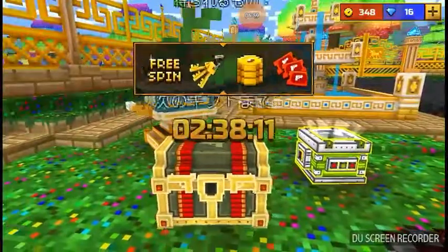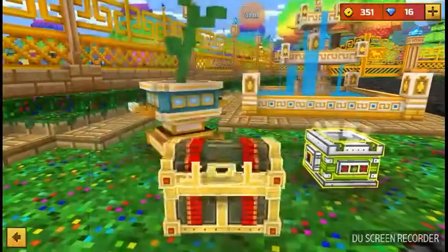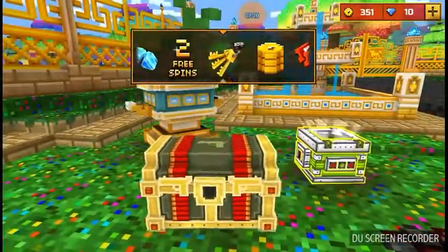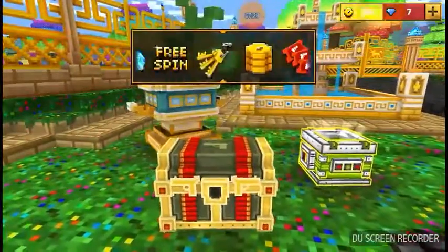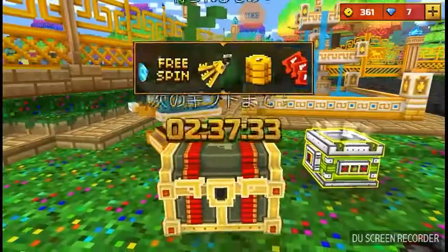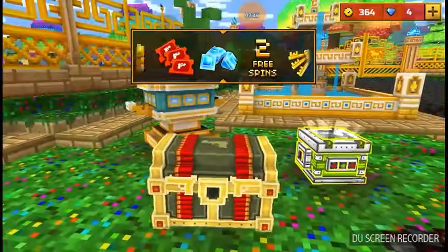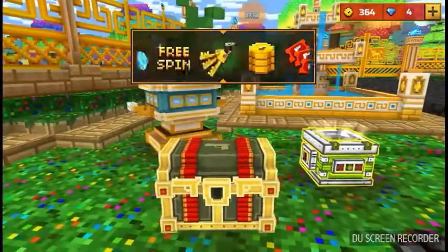I'll switch it back to Japanese and go to the Lucky Chest. Maybe we'll get some keys and be able to spin another chest. For the Lucky Chest, for tickets, gems, and coins, the numbers you can get are 3, 5, 10, or 50. For keys, it's a little different — you can get 5, 10, or 25. I'm guessing that's because you need 25 keys to spin a Super Chest.